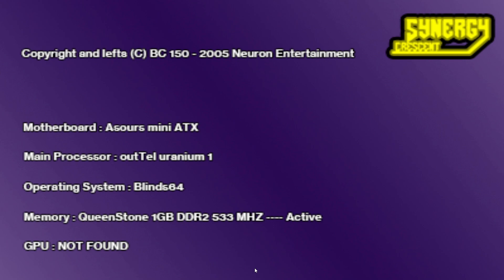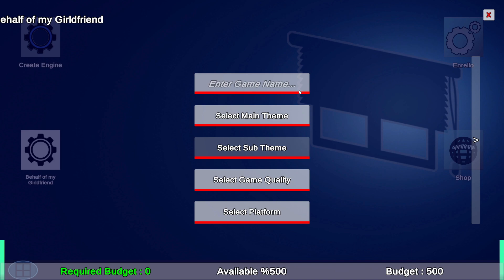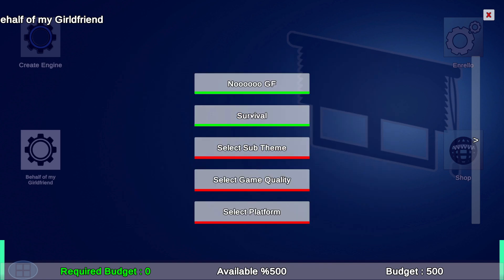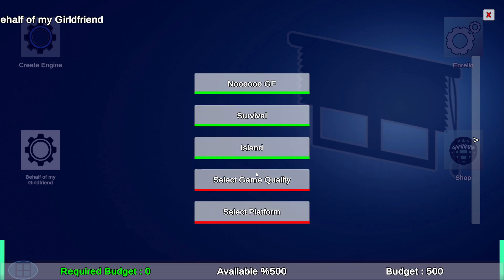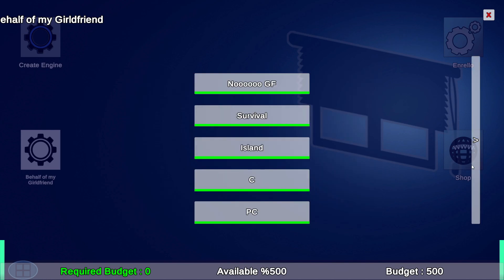We're gonna make our own game. This is the start of a new industry - a new overclocking studio - on behalf of his girlfriend. I don't know if I should laugh or cry. Enter the game's name. We're gonna do an island one - it's gonna be Stranded Deep quality. Platform is gonna be PC. This looks pretty good. They did bump this up! Wow, there's more places.